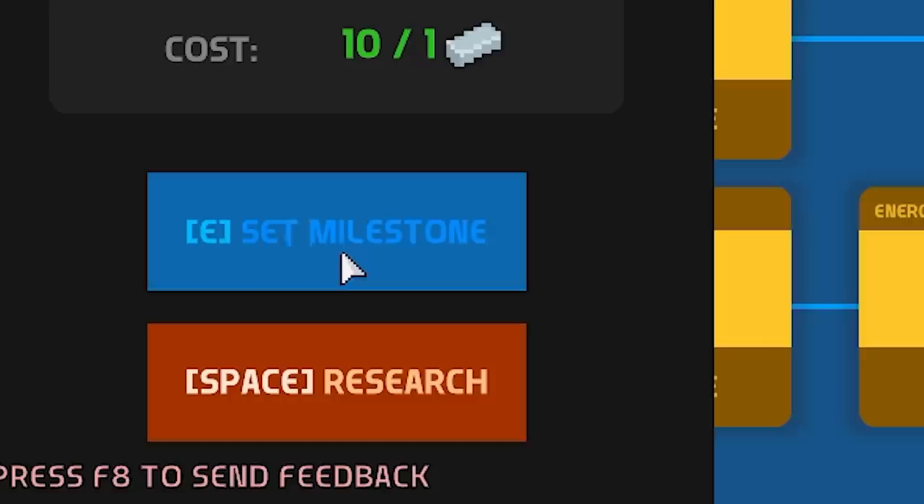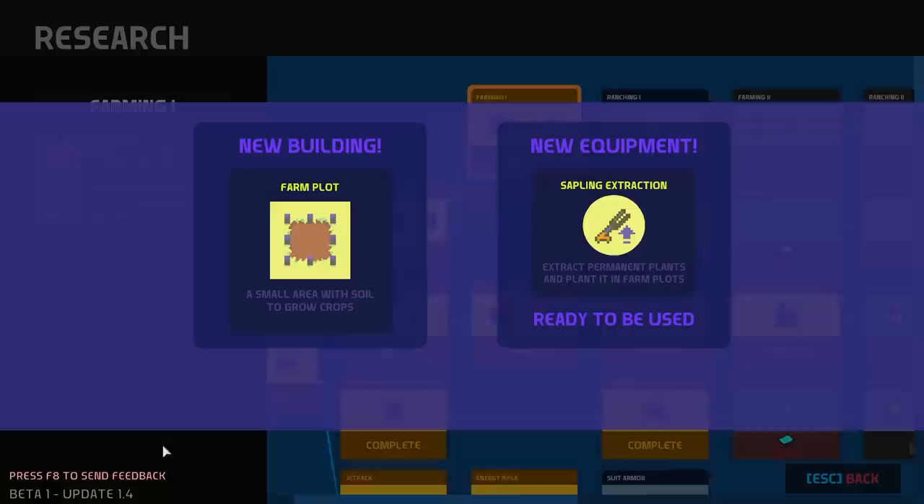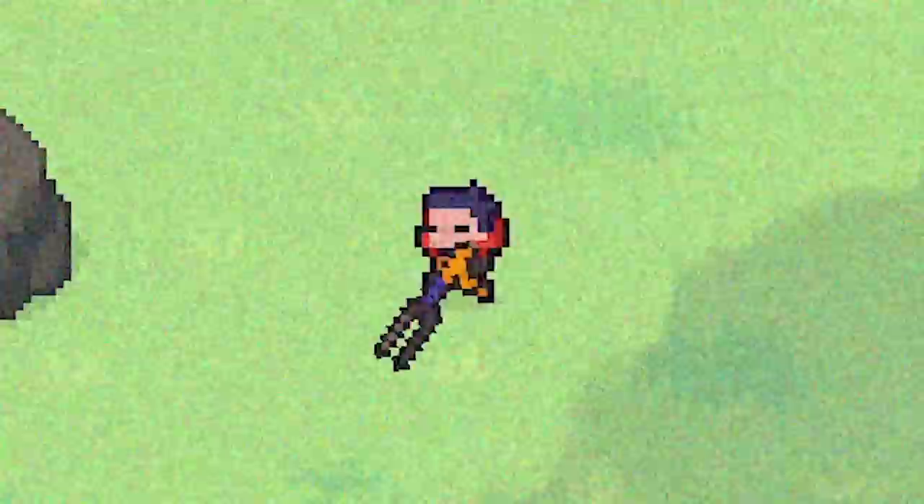I didn't realize this before, but you can actually make transport arms to transport items between two islands, so I'm going to get that. Then I'm going to get advanced production, because that makes the furnaces smelt faster and lets them store a bit of stuff inside. Then since I can afford it, we're also going to get farming. That's normally pretty expensive, but I've had my idiots working for a while.